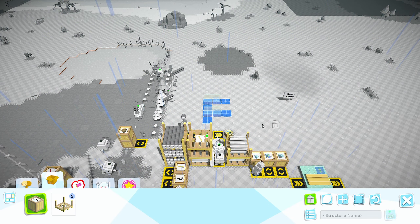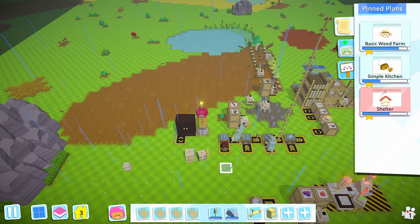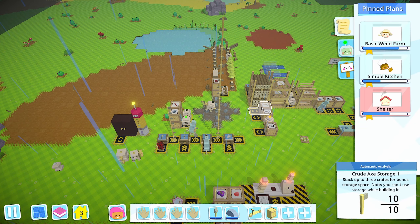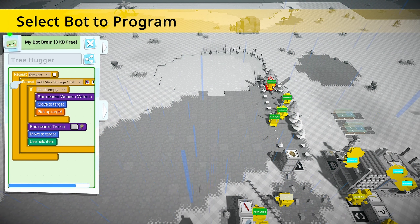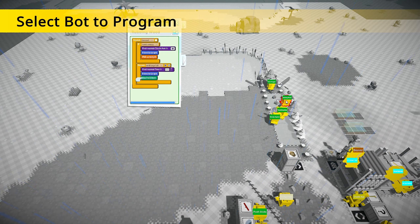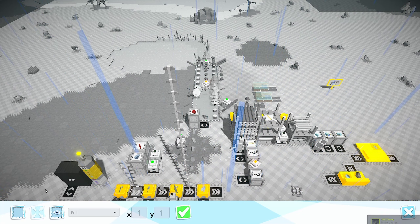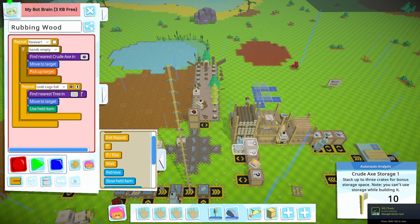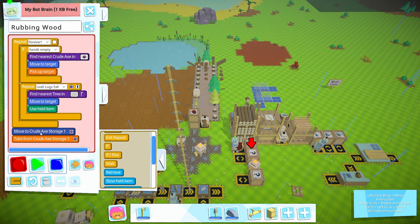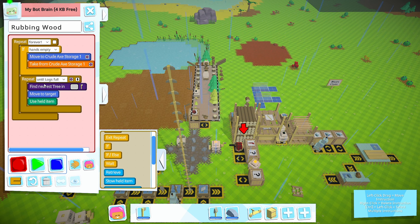Got some more bot stations complete, we're just waiting on planks. That did fix it - okay, then he'll retrieve and then just sit there and wait. Now I tell him: find the nearest crude axe. Actually I need to tell him to specifically come over here and do this. Delete that out - so now when his hands are empty he'll move to the storage unit and put the axes over here.